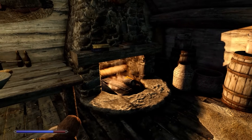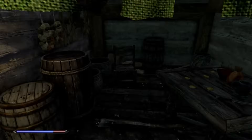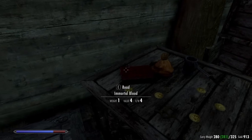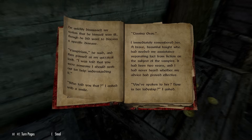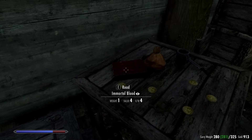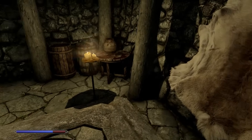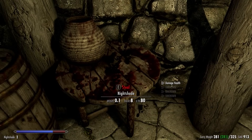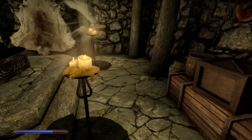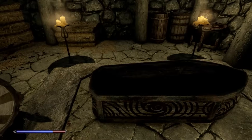We find a girl's yellow dress in the house. In the cellar: a copy of Immortal Blood — isn't that a bit on the nose? And a coffin. I think we've found all the evidence we need.